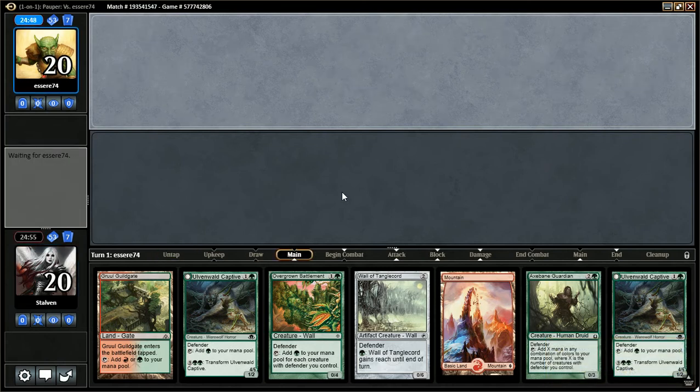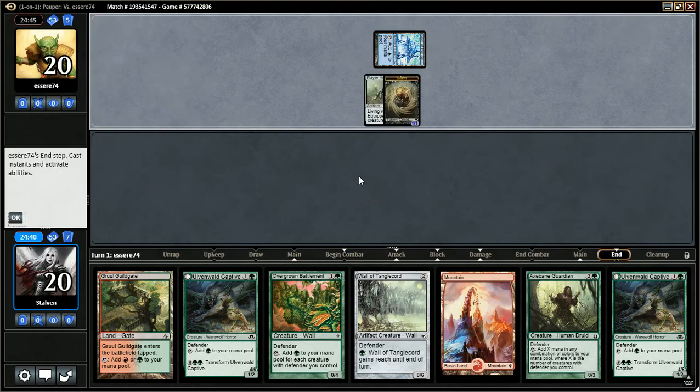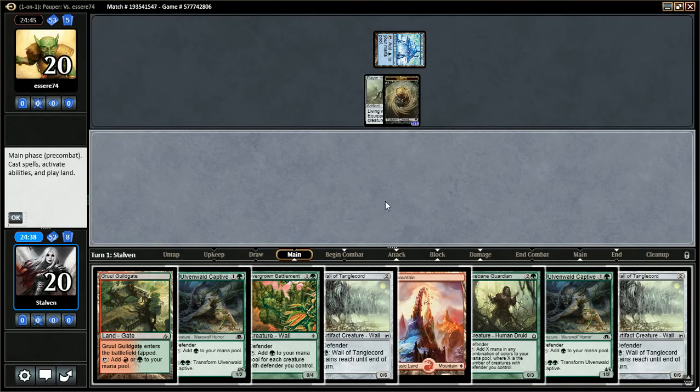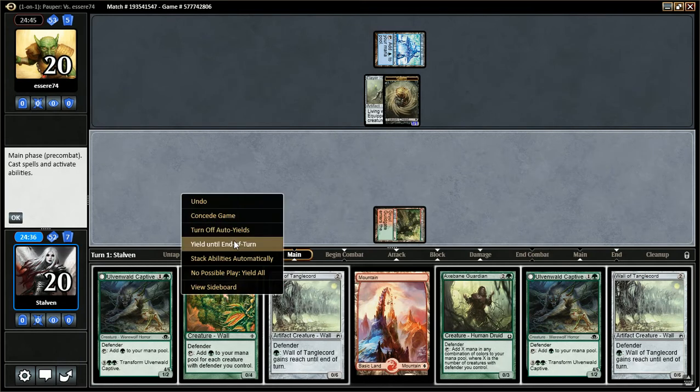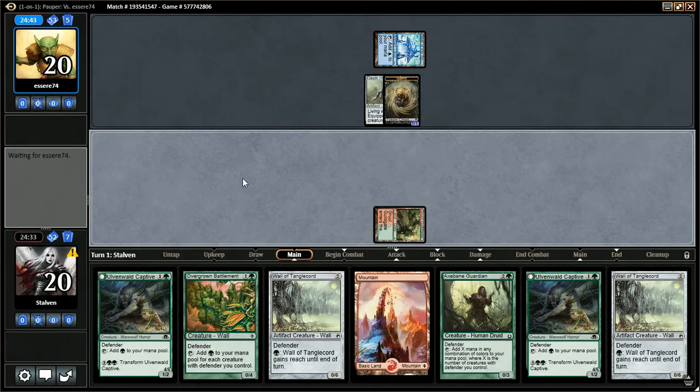Let's see what our opponent's got for us. Seat of the Synod, alright. Flayer Husk. Looks like we're playing against Affinity or that Blue Steel deck. Well, let's open up with the Taflan. Pass the turn. Hopefully our opponent's start isn't too aggressive.